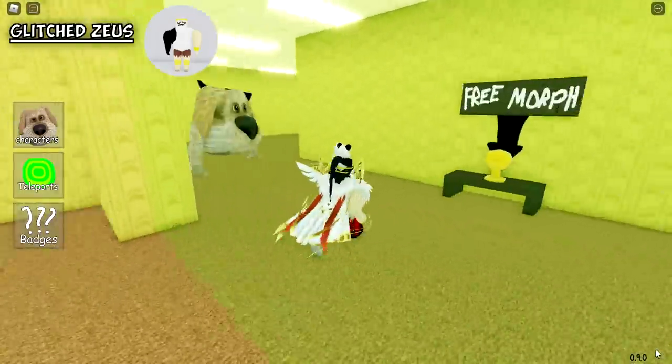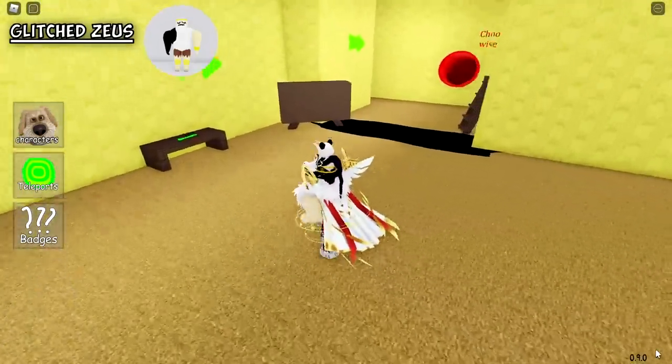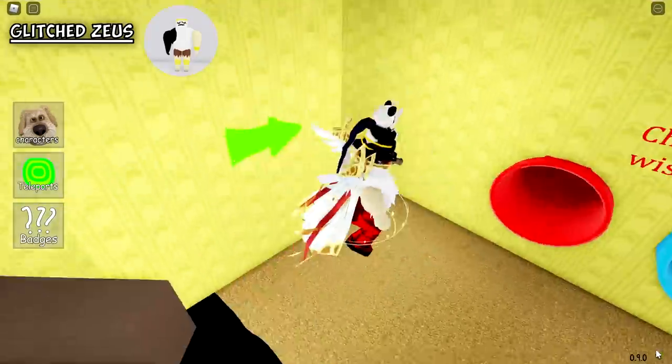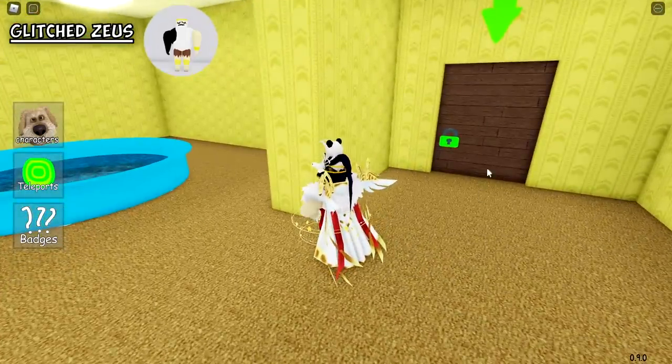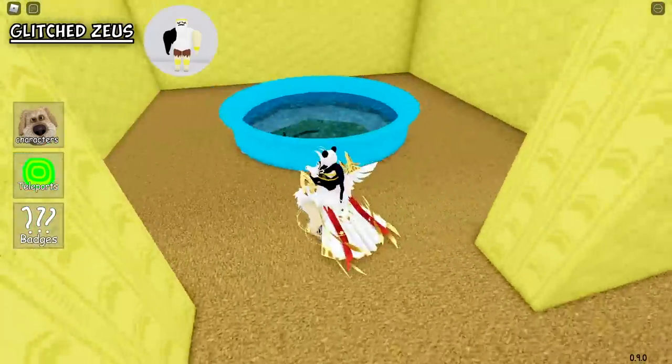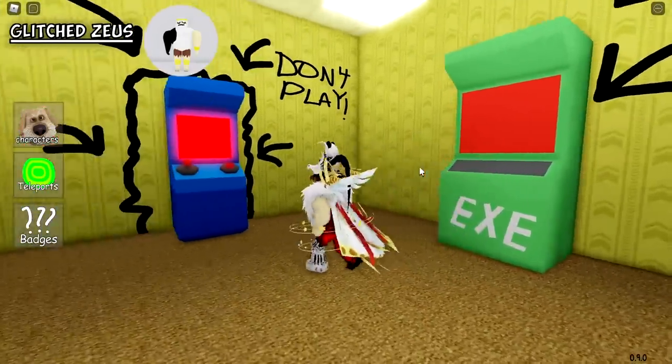The next morph is on this side. We're going to go at the Game Madness arcade machine. We're going to see this green door with a green lock, then drop into this pool and touch the EXE arcade machine.